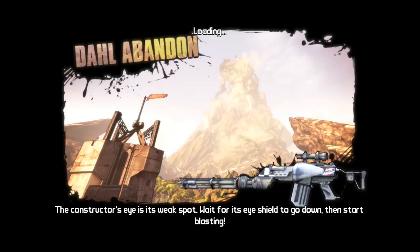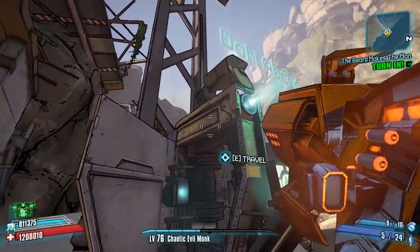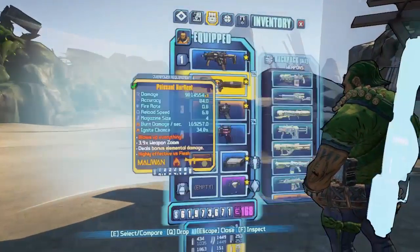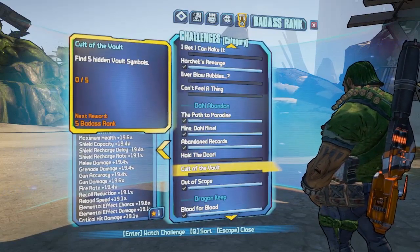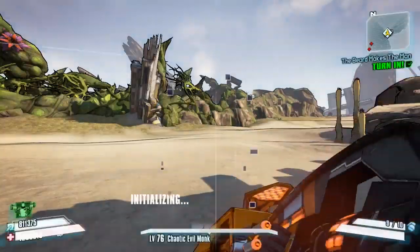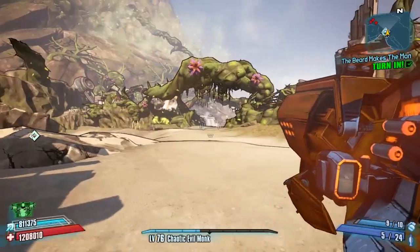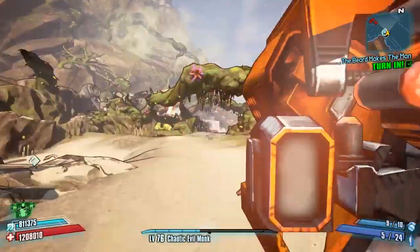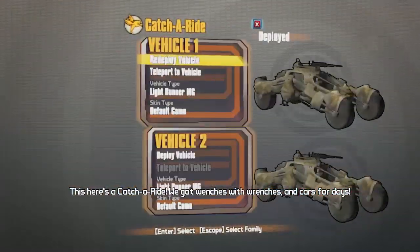Welcome back to another Badass Rank challenge guide on the new Commander Lilith DLC. Today we're doing Cult of the Vault in Dahl Abandon. This is a big map with five vault symbols to find, and they're pretty scattered about. There are two over there, one down to the right, one just above, and one right deep on the other side of the map.